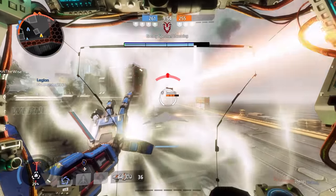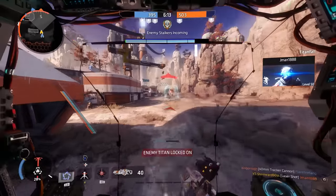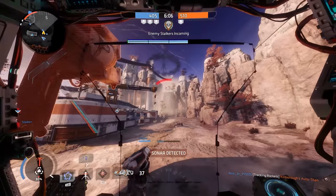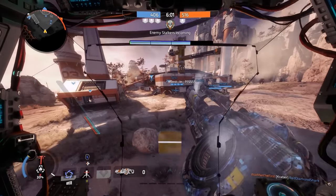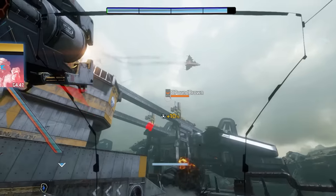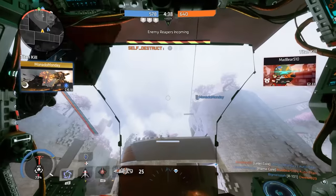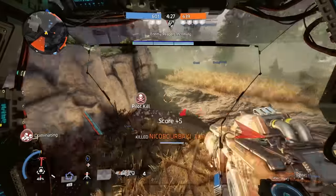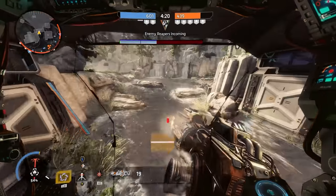Something really nice that he has is the Vortex Shield — this blocks and returns incoming fire. So if you have a Monarch blasting you with his XO-16 Chaingun, you're going to catch all those projectiles and shoot them right back at him, dealing damage to him and not you. Very powerful tool. My favorite thing about Ion is the Laser Shot. This thing is absolutely incredible — it's basically a hitscan one-hit-kill laser weapon. It decimates pilots instantly, you can easily shoot them out of the sky, and it does a lot of damage to Titans as well.